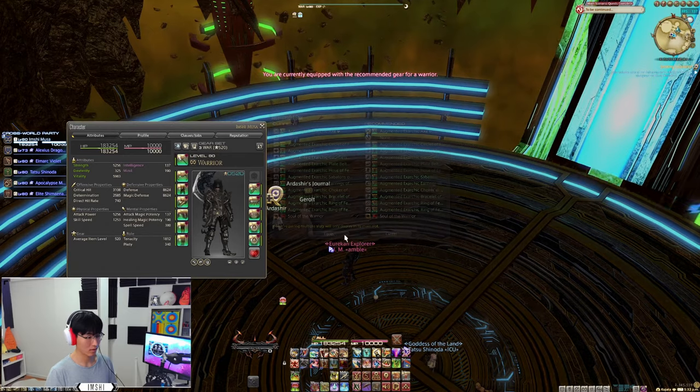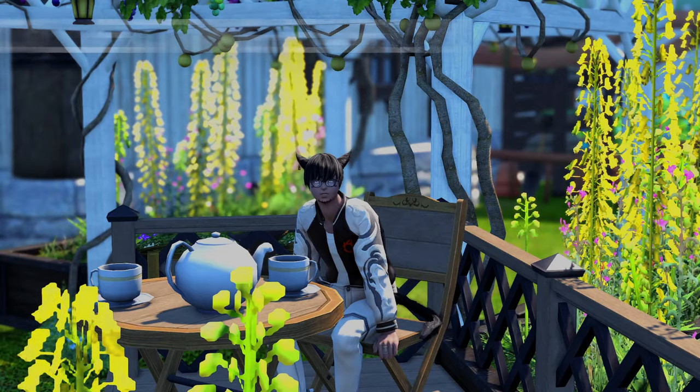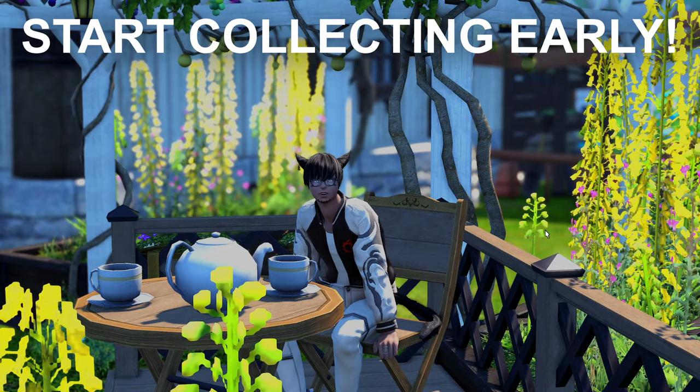Reddit can help. If certain quests are not visible, you may need to have your Anima weapon equipped. Big tip: start collecting materials early, even if not level 80 yet.